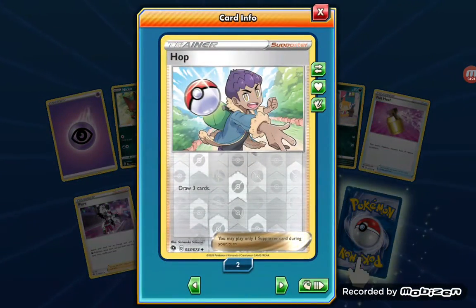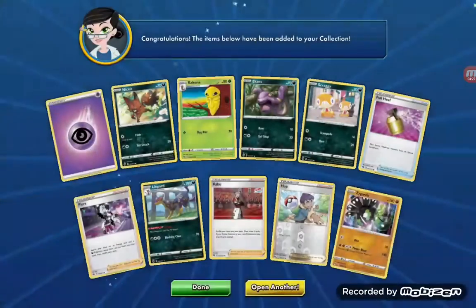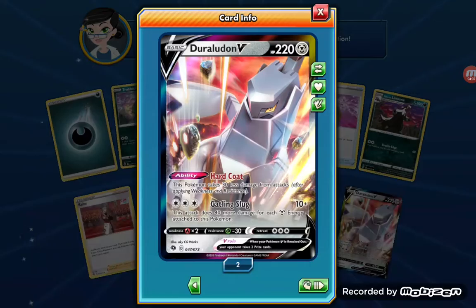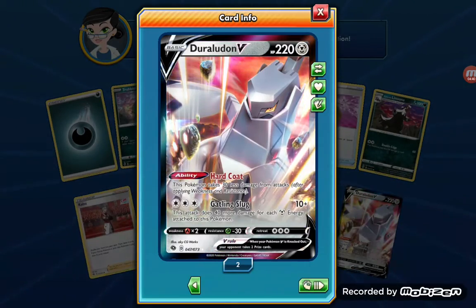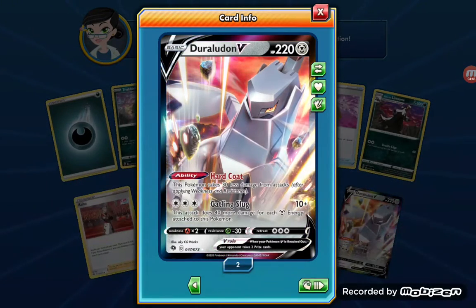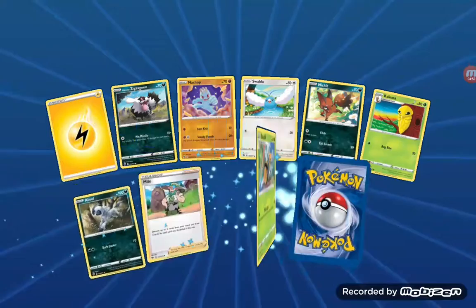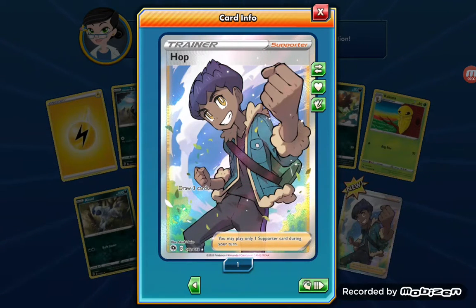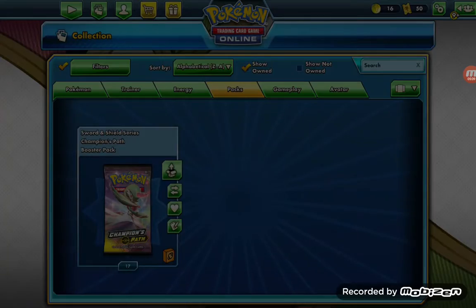Hop - I've been getting a lot of different versions of Hop. Now that we're at the start of a new year... oh, Duraludon V! Another one. Today's probably gonna be the day where I say the word 'V' the most, other than in preschool practicing the alphabet. My luck today is just so insane, it's just crazy.